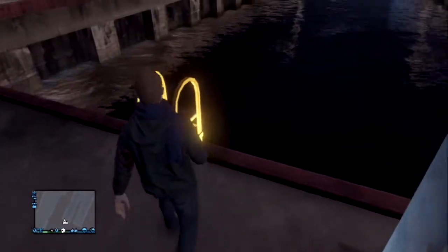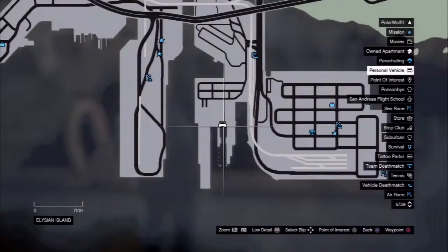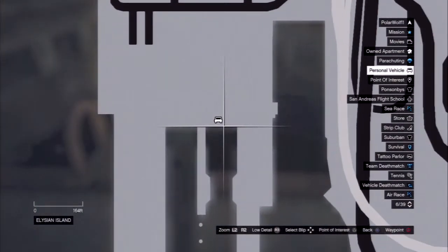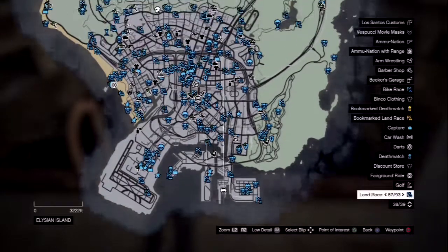Hello everyone, this is how to get a sub in GTA V online. First you go to this location right here — it's at the bottom of the map where the military base is.